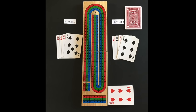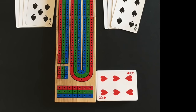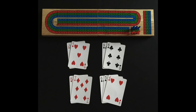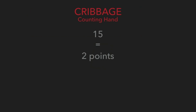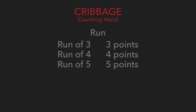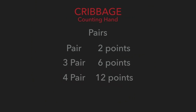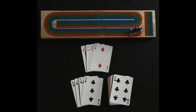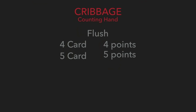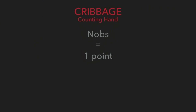The next part of the game is counting your hand. Each player gets to use the flipped up card from the earlier cut when creating card combinations. Points are scored the following ways: each card combination that adds up to 15 is 2 points; each run of 3 is 3 points; each run of 4 is 4 points; and a run of 5 is 5 points. A pair is worth 2 points; a 3 of a kind is worth 6 points; and a 4 of a kind is worth 12 points. If all the cards in your hand are the same suit it is 4 points; if the flipped up card is also the same suit as all the cards in your hand it is 5 points. When you have a jack in your hand that is the same suit as the flipped up card from the deck, it is known as knobs and is 1 point.